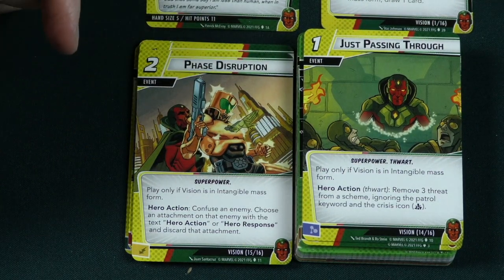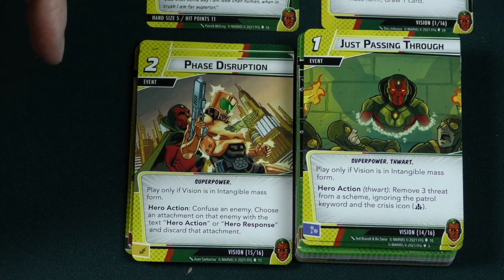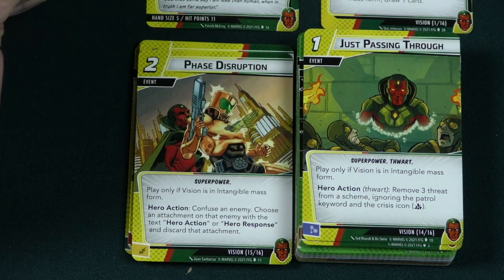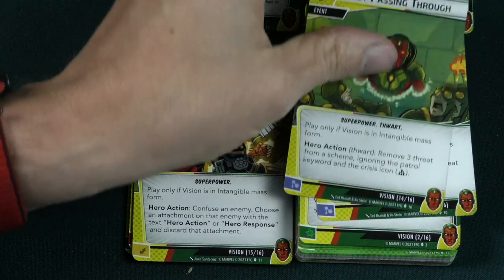Just Passing Through is a 1 cost event — play only if you are in intangible mass form. Remove 3 threat from the scheme ignoring the patrol keyword and crisis icons. Those are the things that normally prevent you from removing threat from a scheme, so this lets you go straight through those defenses and still remove the threat. Seems awesome.